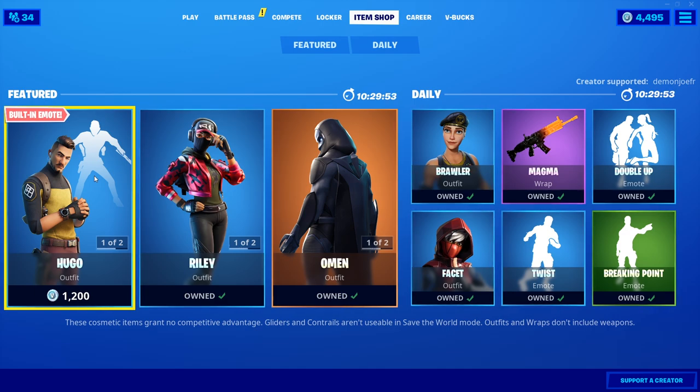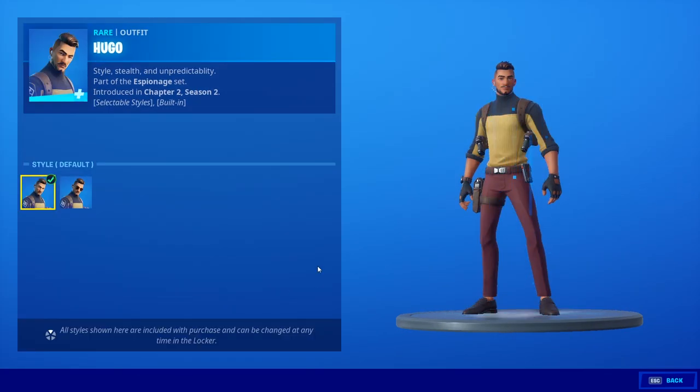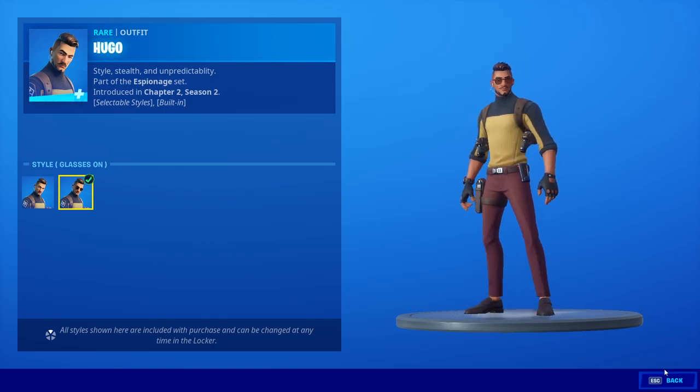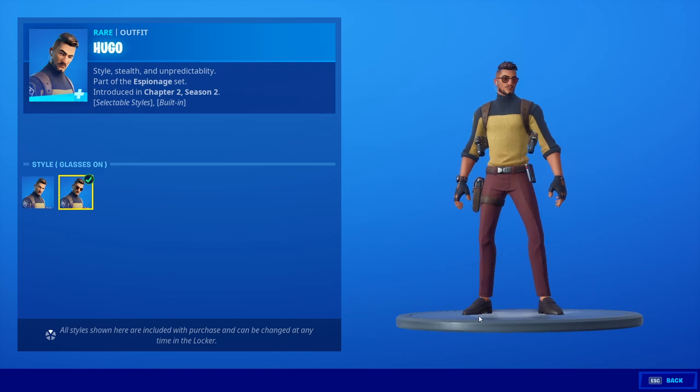Hugo is in the item shop and he does have edit styles — I believe it's only glasses on and glasses off. I think it looks pretty cool with the glasses on, not gonna lie. I'm not a huge fan of no socks with slacks and dress shoes — maybe that's just a weird trend.